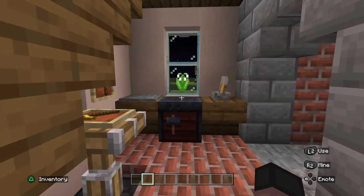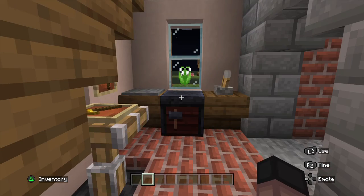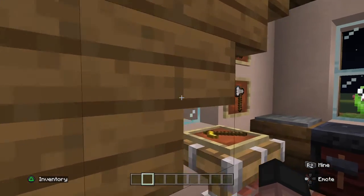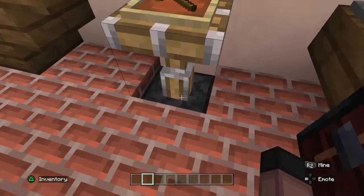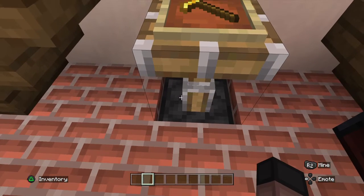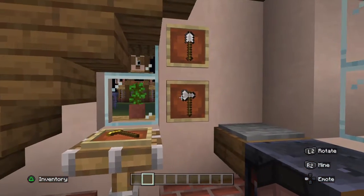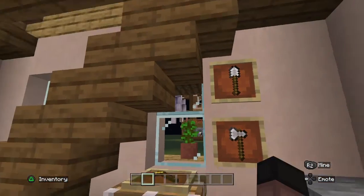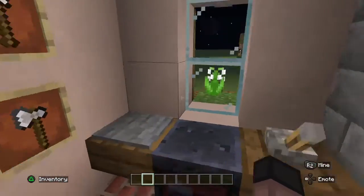We are inside — we'll do the upstairs last. This is one of the very few villager houses that has an upstairs. A golden hoe just sitting here on a little table that has a piston right there and a lever underneath it. We also have an axe in an item frame and then a shovel on the wall in an item frame.